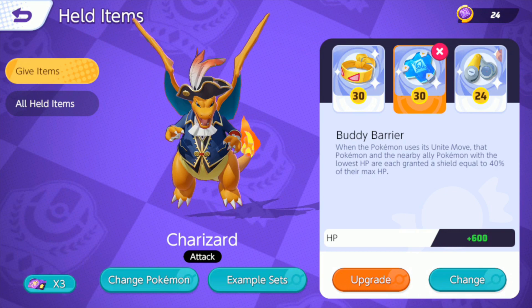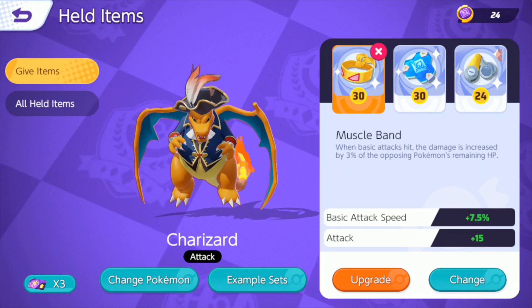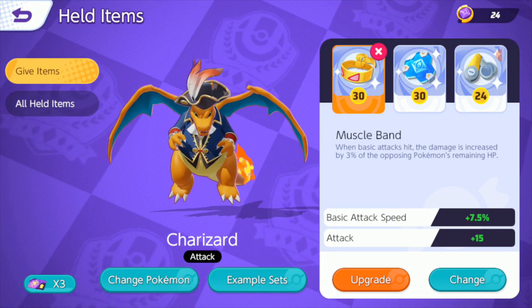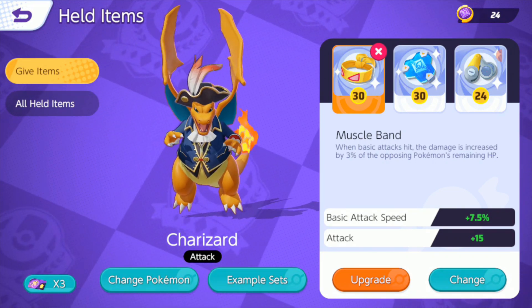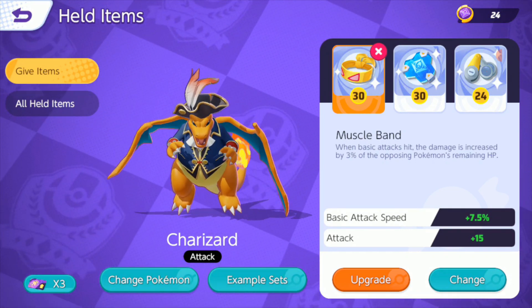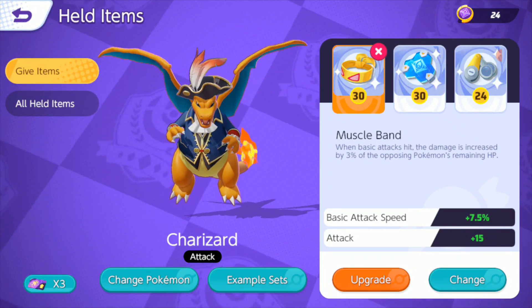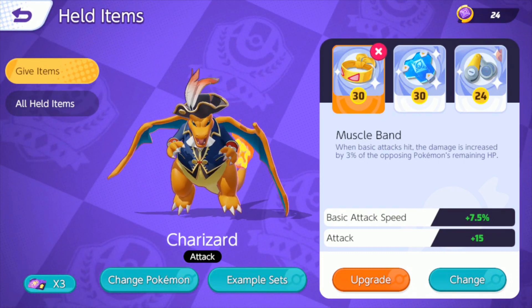Buddy Barrier gives a little bit more survivability as well with an HP boost, and Muscle Band gives a boost to attack speed in addition to a flat attack boost, dealing increased damage based on the remaining health of the Pokemon. Especially against bigger targets like Snorlax or Blastoise or any of the defenders — if they're at full health, you're going to deal a lot of damage to them.